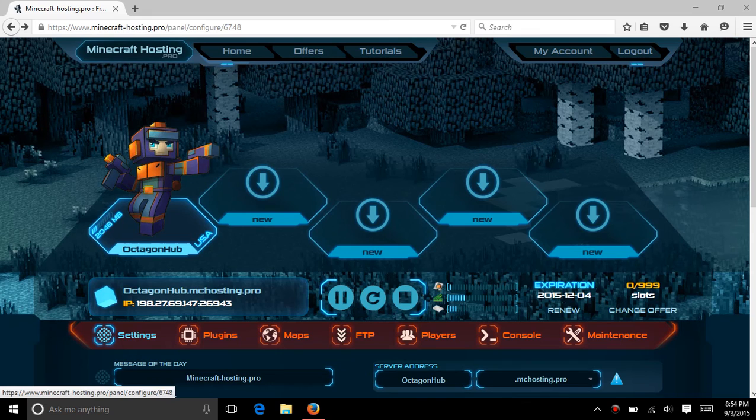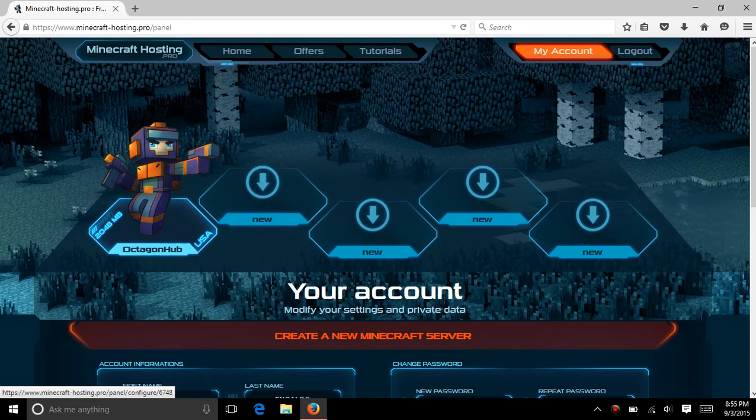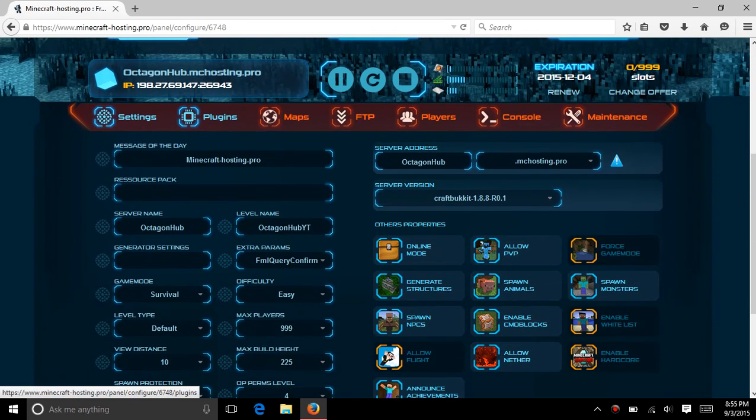So, what are plugins and what do they do? Let's first go to the home, then go to my account or login, then go to your server. Then you want to go to plugins.